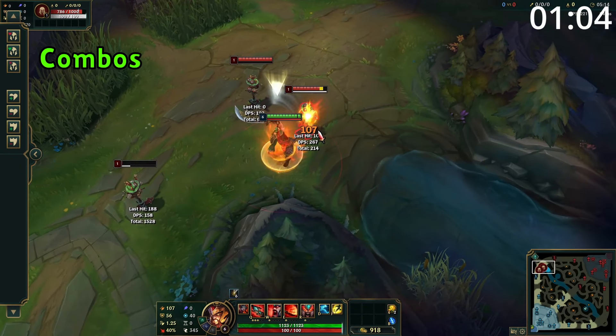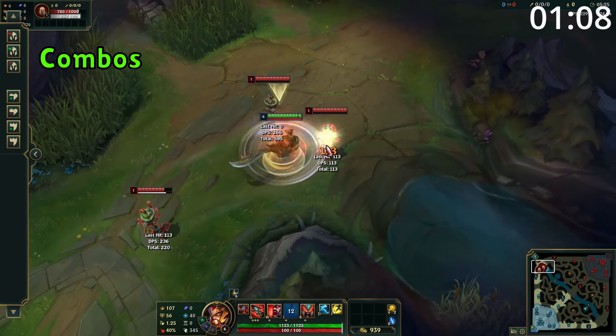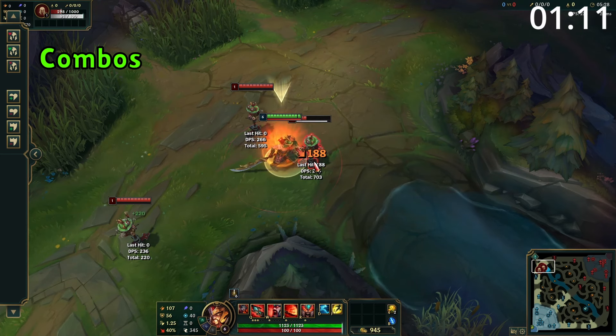For combos, you basically want to have max rage and then go at them and attack them. From here use W if they flee and spin onto them. Otherwise, you can also start the fight by spinning onto them with E, using W as needed while attacking away.